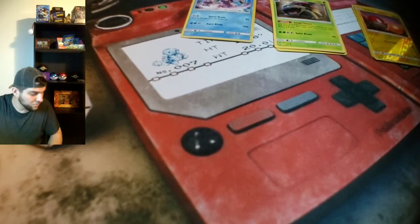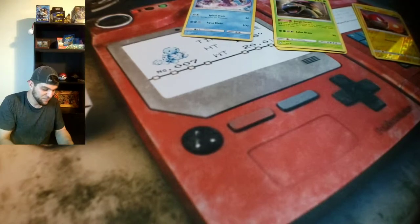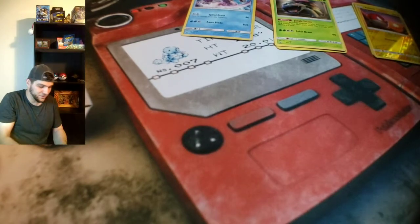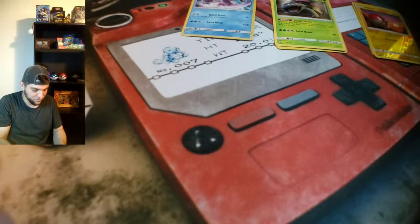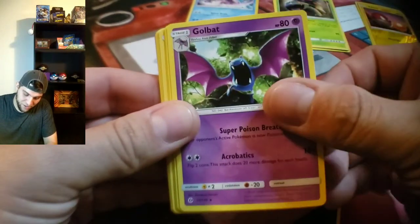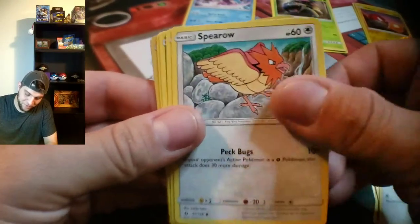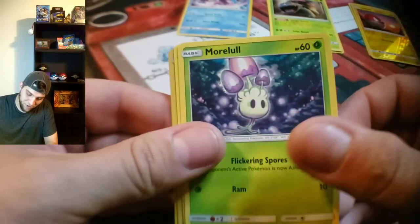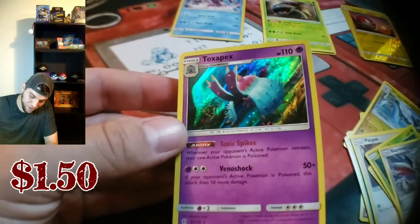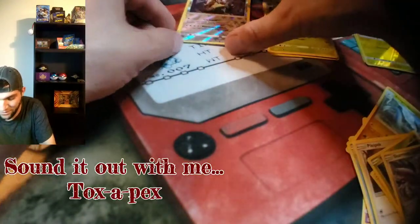Next we have our Sun and Moon base sets. We have a Fairy energy, Golbat, Dragonair, Poliwhirl, Pikipek, Spearow, Bounsweet, Skarmory, Kangaskhan — a holo rare and a holo Togepi reverse holo rare. So it's actually two rares — we'll go in our rare pile right here, the holo rare pile.